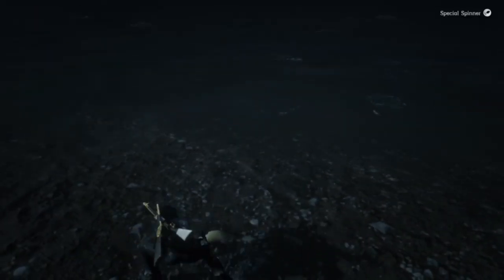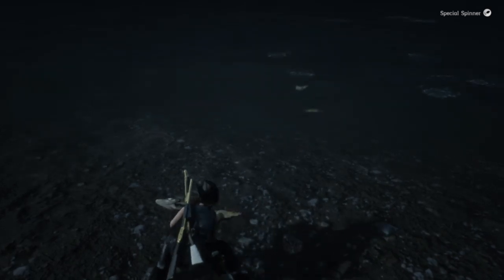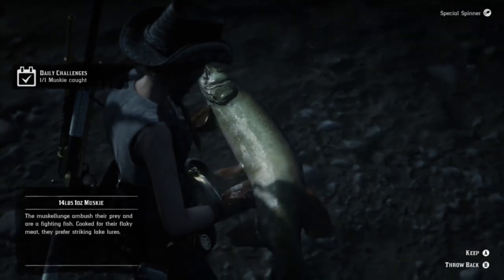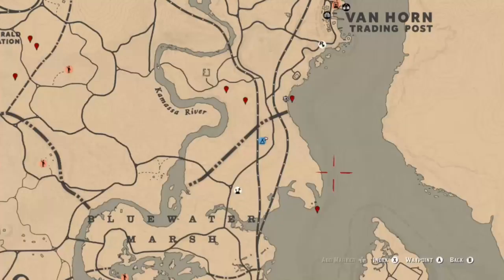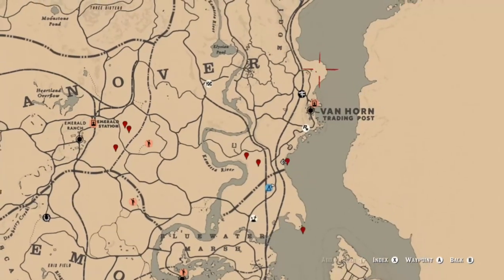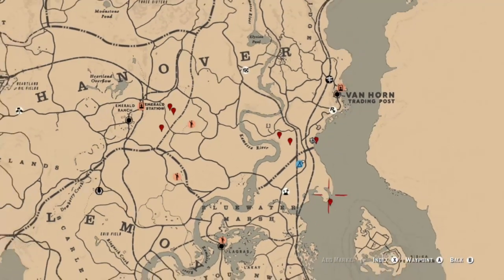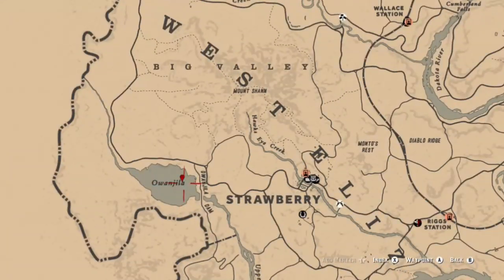For your musky challenge today, all you have to do is catch one. You can find them in a couple of different locations — they're up north in Ambarino like Lake Isabel, but you can find some all along the coast from about Bluewater Marsh almost all the way up to Annesburg. You can also find them in Lake Owanjila. You only have to catch one, so that makes things convenient.